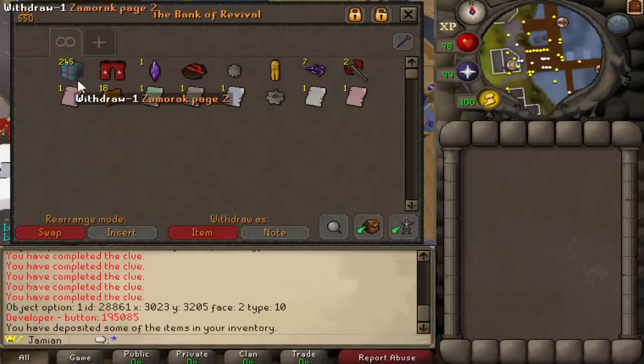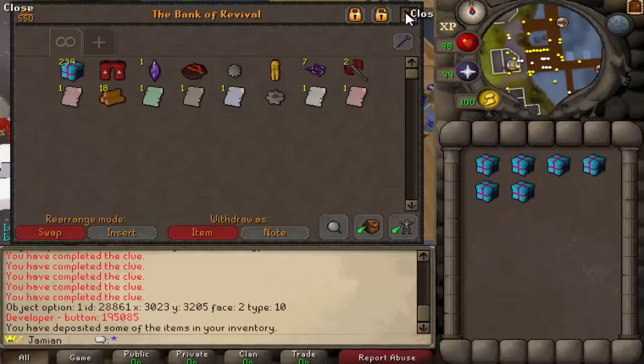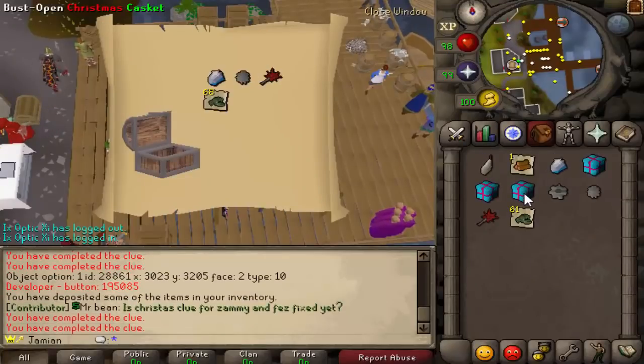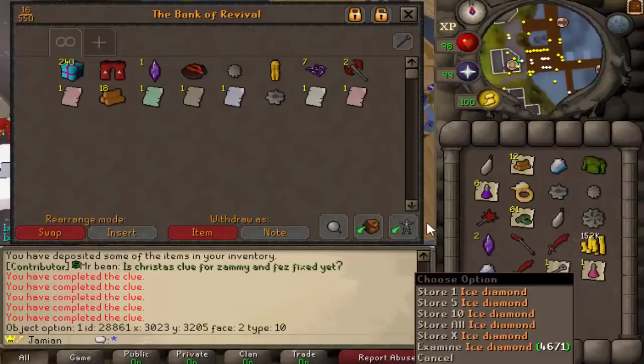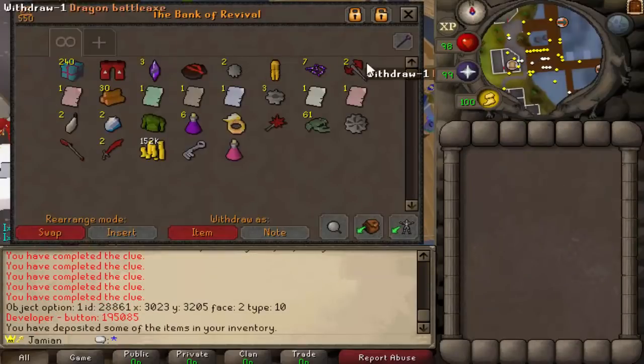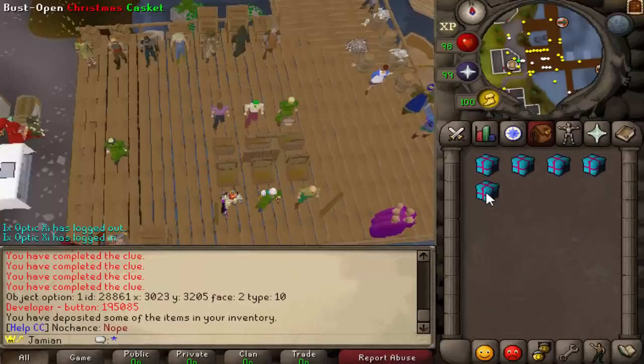I'll open up a couple with you just to sort of see what to expect. And then we will just kind of open them all off camera and show you. Two ice diamonds already — that's pretty good.